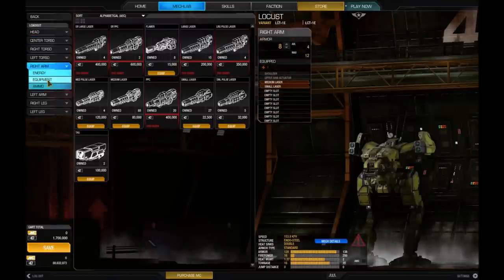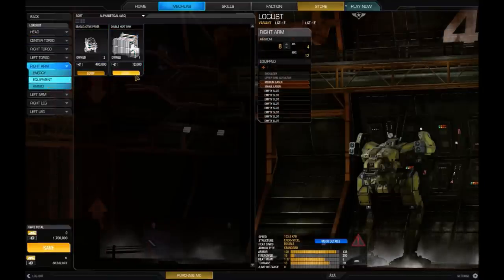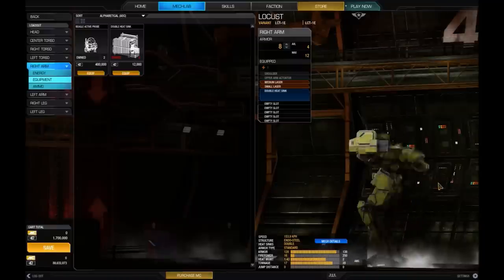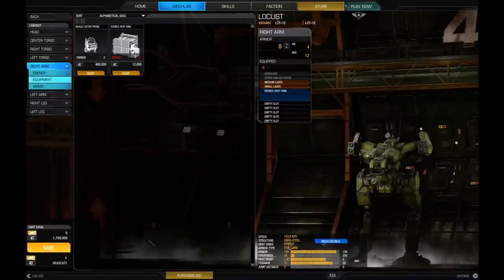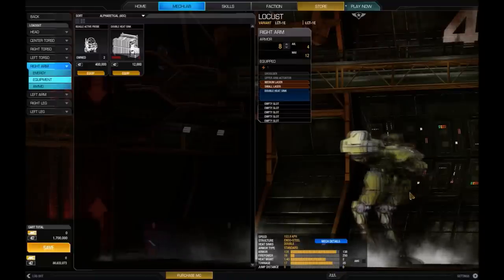We do have space available. For instance, we could stick a heat sink in the arm and in the left or right torso. That's freed us up pretty nicely — our heat sinks are sorted, heat management is a lot higher, we're moving a lot quicker, our structure is a lot better, and we still have three tons free.